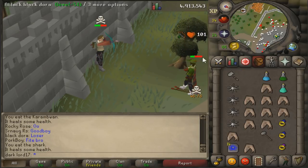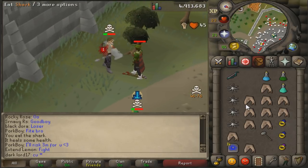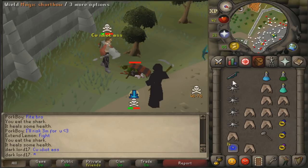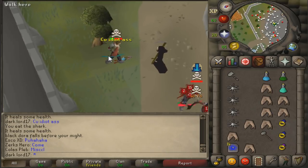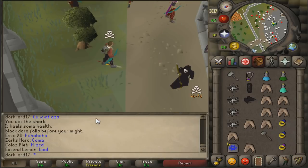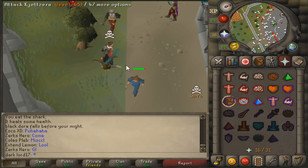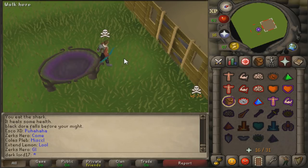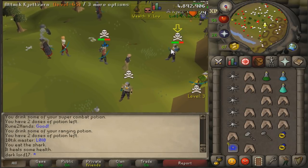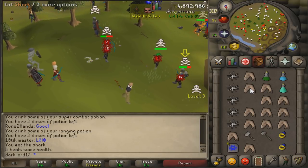I normally like to take the high road in these situations and not stoop to their level. I normally just try to handle it maturely, like an adult. Because that's really what we are at the end of the day. After using the Granite Hammer for this entire video, using the Granite Hammer special attack — not really worth it.